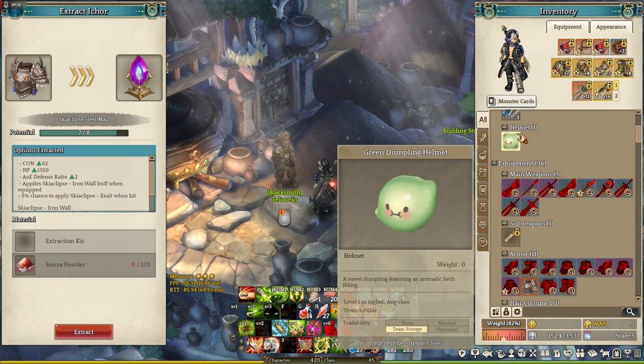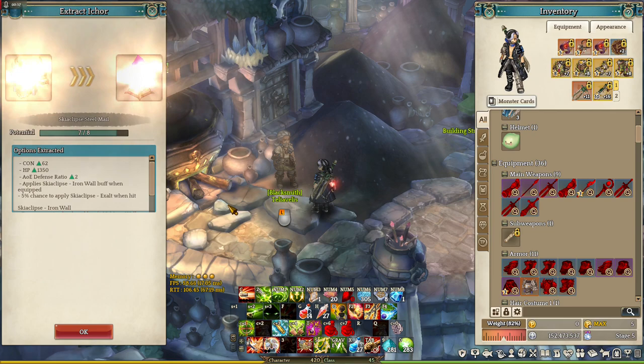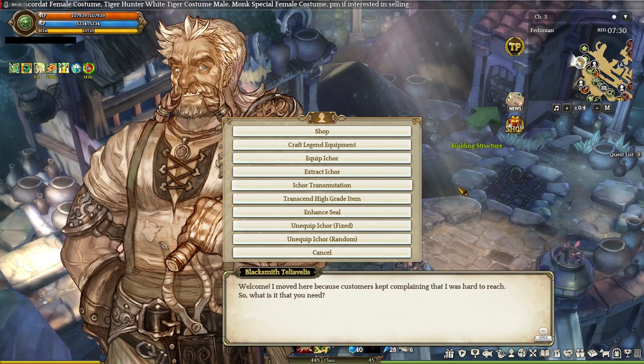But all is not lost even if your equipment has zero potential, because there's another way to extract an iCore called iCore transmutation. But before we touch on that, let's talk more about random and fixed stat iCores first.